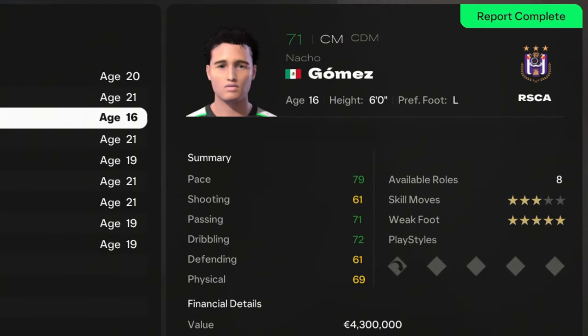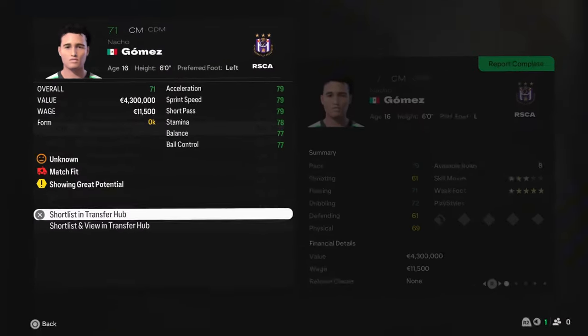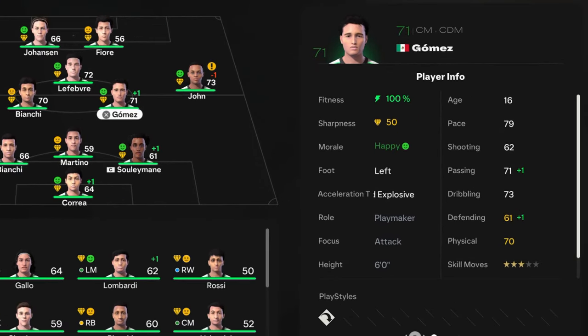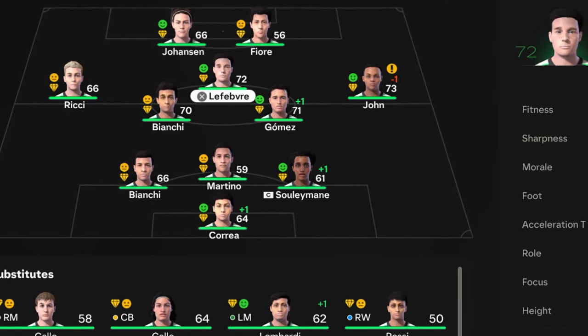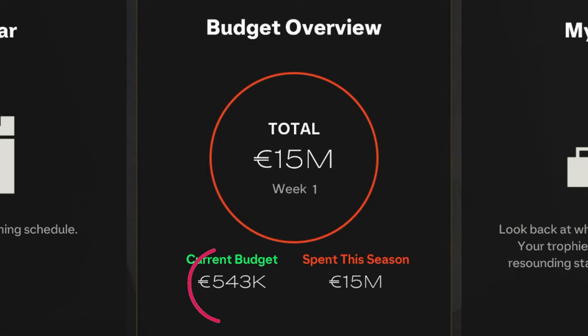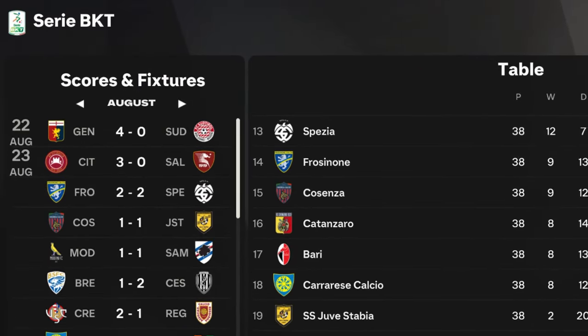We also managed to find Nacho Gomez, a Mexican youngster center midfielder from Anderlecht. He is only 16 years old and already 71 rated. Nacho Gomez is coming in with a long ball pass play style and will be a starter right next to John and Lefevre. He will be the last signing for us in the first season, as after those transfers we have only 543,000 left in the budget.